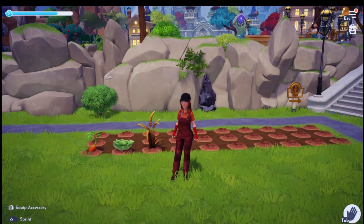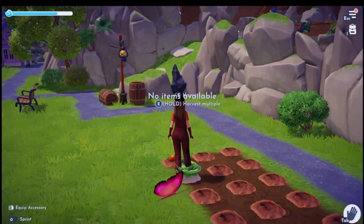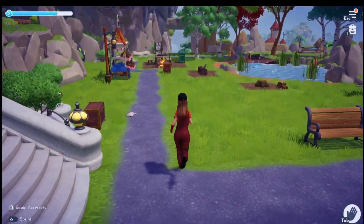Our crops are ready to be harvested. We have one wheat, one lettuce, and one carrot. Let's go ahead and pick these and we'll go over and sell them and see how much we get.